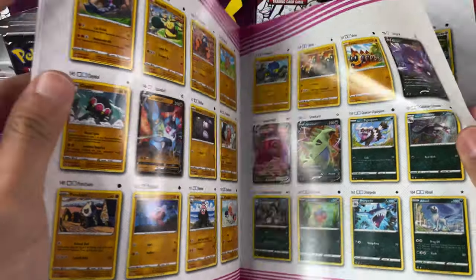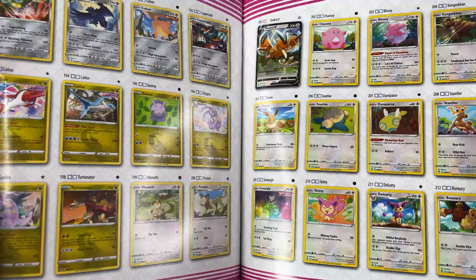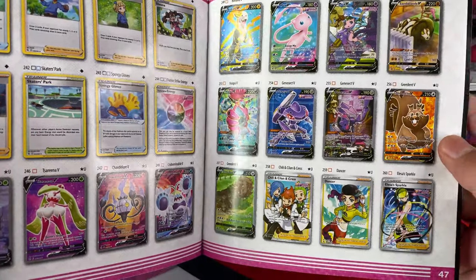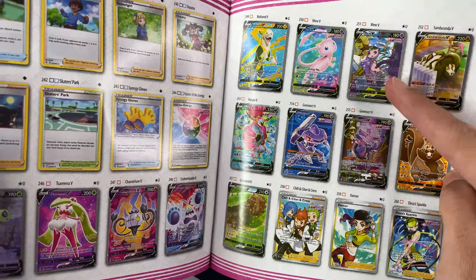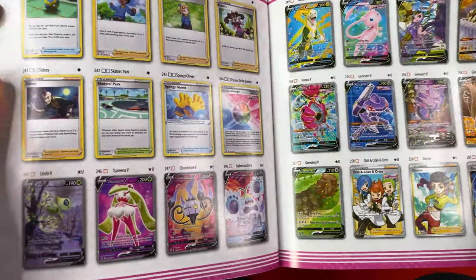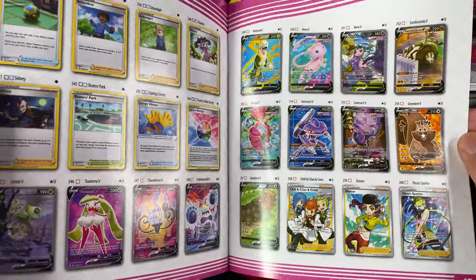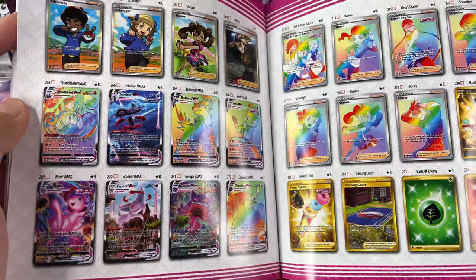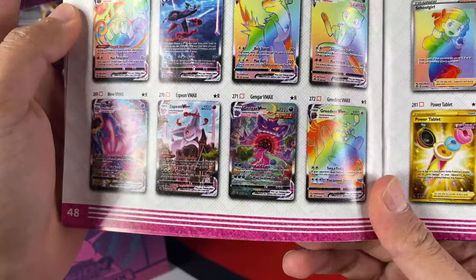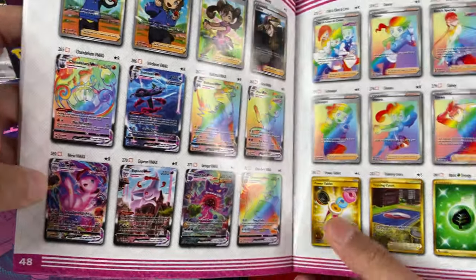Here we can see we have a Tyranitar, an Absol. So 188 to 212. And then here we have the Secret Rares — the Alternative Art Secret Rares. There we have the Mew Alternative Art, the Genesect V Alternative Art. We also have a Celebi which looks amazing — I would love to pull that card. And also the one I really like is the Gengar. It looks great. Then we have an Espeon VMAX, a Mew VMAX.